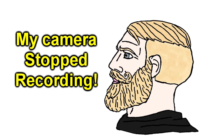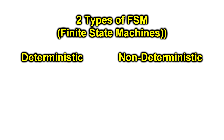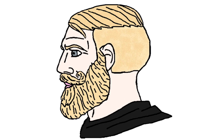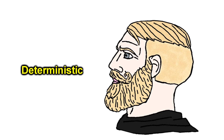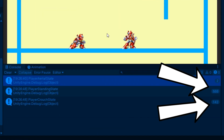And before I tell you what the bug is, there's something you should know about finite state machines. There are two types of finite state machines: deterministic and non-deterministic finite state machines. The main difference is that deterministic finite state machines can only be in one state at a time, while non-deterministic finite state machines can be in multiple states at a time. In my game, I'm using a deterministic finite state machine. Now, explain to me — why is he running two states at once?